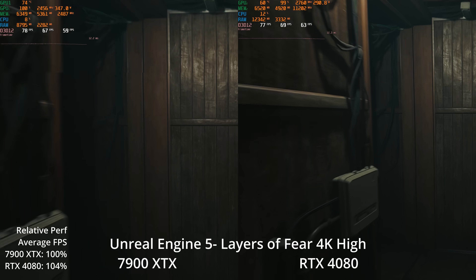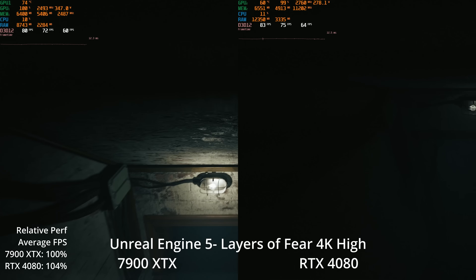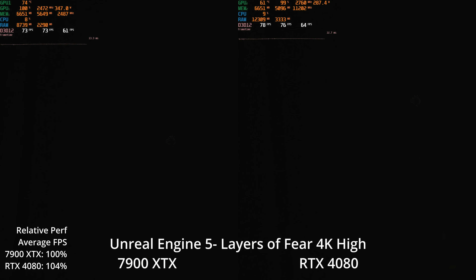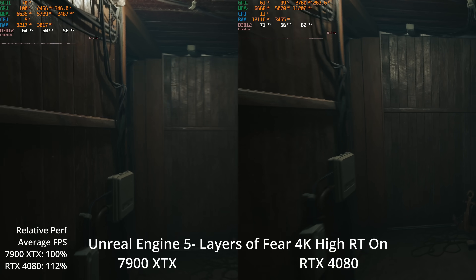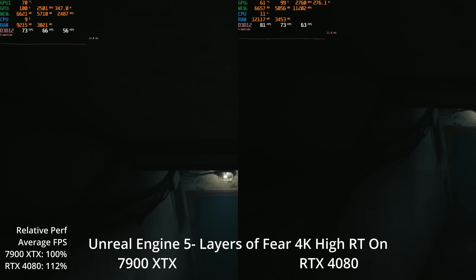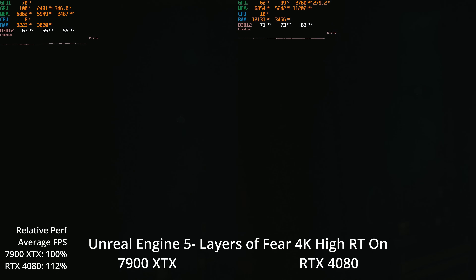Here we're looking at the 7900 XTX versus the RTX 4080. The 4080 is winning by about 4% with no ray tracing enabled — this is the software-accelerated Lumen — and both at 4K resolution are over 70 FPS, offering very similar experiences. The 7900 XTX does cost less, about $950 versus about $1,100 for the 4080. With ray tracing turned on, the 4080 is winning by about 12%. Both GPUs lost a little performance, with the 7900 XTX losing a bit more, though it's still well over 60 FPS average at 4K.